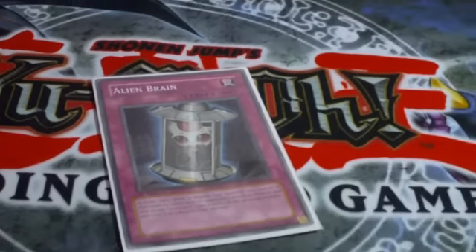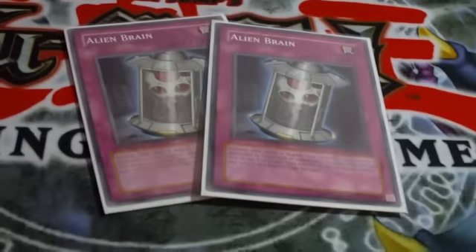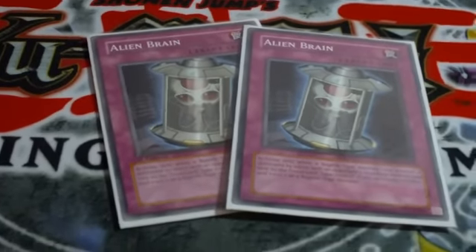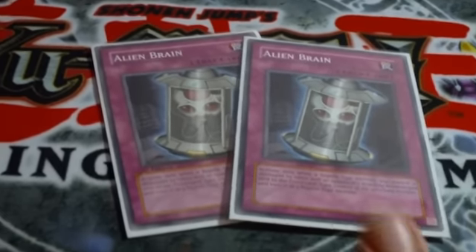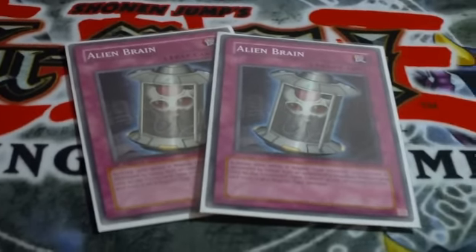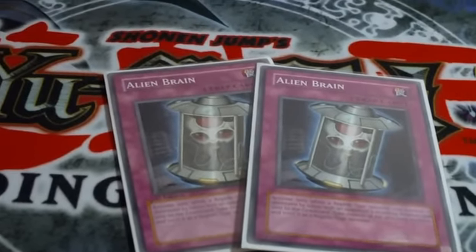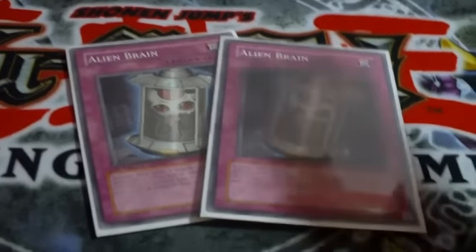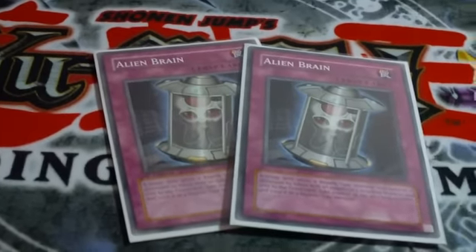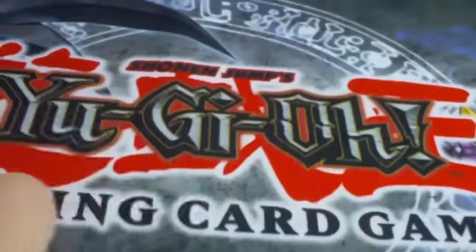Alien Brains is a card where when a reptile monster is destroyed by battle, you're able to take control of that monster for pretty much the whole duel until it's destroyed, and it's treated as a reptile monster. Let's say they destroy your card — you get the search, take their Stardust, it turns into a reptile, and if you have Solidarity it gains 800 points. You plus two because you jacked their monster and got a monster from your deck. Pretty damn good card.